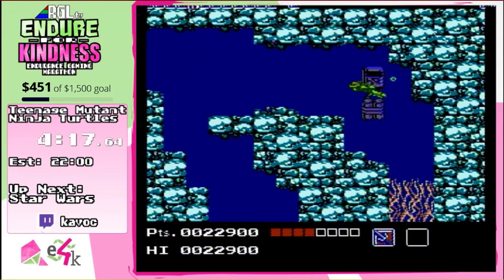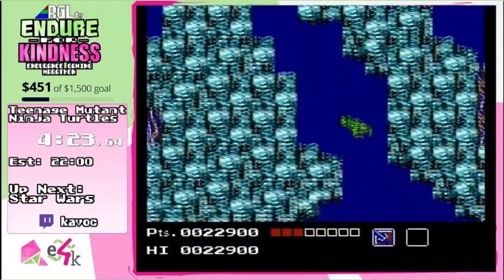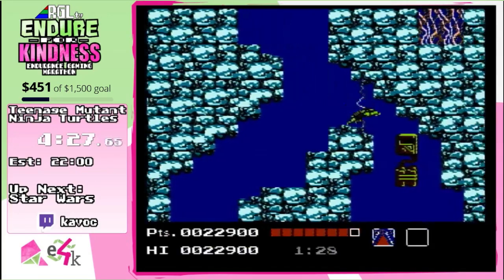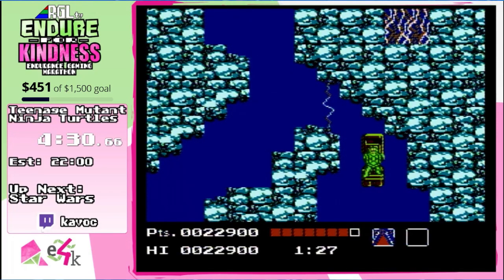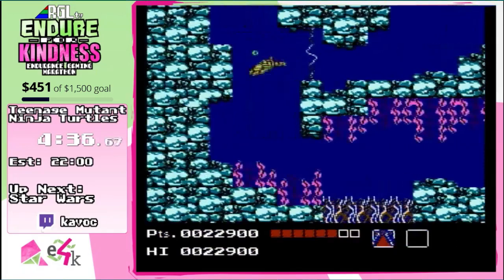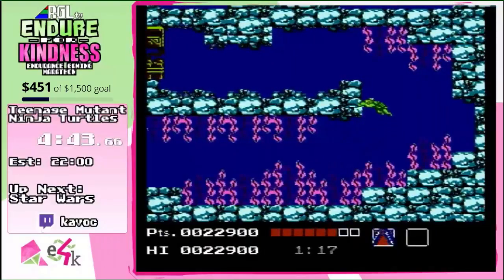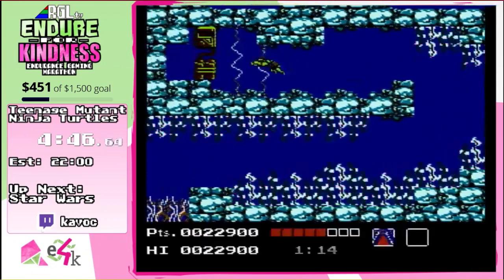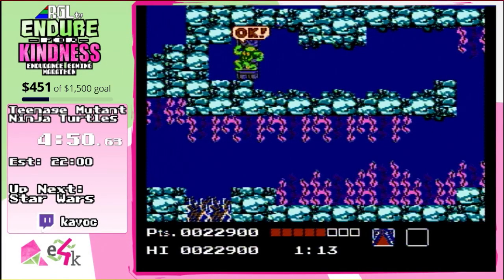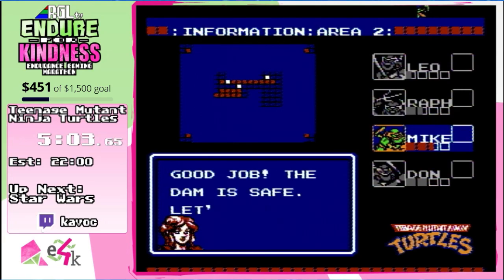Raphael has a ton of health, but I'll go through here and then I'll switch to Mike. I want to take some damage on Mike because I'd like Mike to die — in a bit, not yet. But I'm also terrible at the game right now, so I'm not going to take too much damage, just in case.